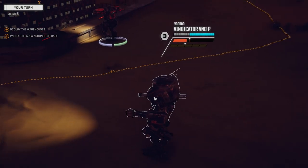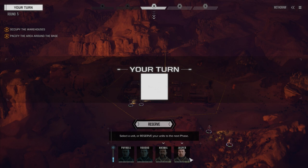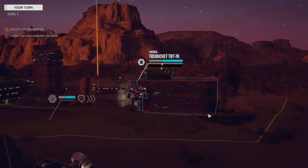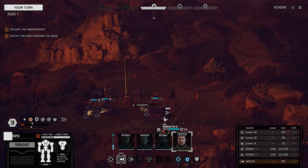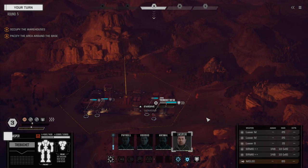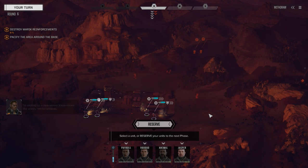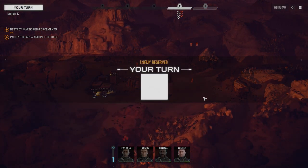We're going to stay behind the buildings just in case the enemy shows up — we're at least protected by building cover. We don't want them to be able to see us early on. Picking up a new sensor contact — yeah, they are coming in. Looks like enemy reinforcements. We don't want to bring our dropship just yet. We're going to reserve. We got a heavy mech coming in.